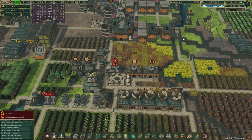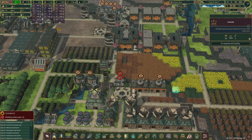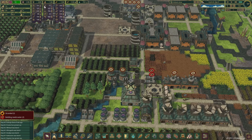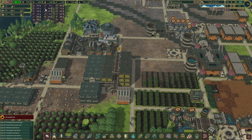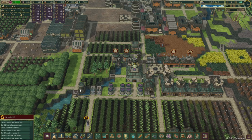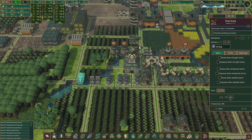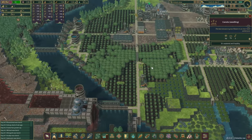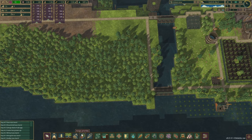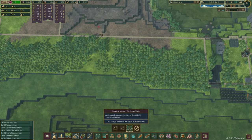Oh, this area has completely dried up. What are we pumping up at this fluid pump over here? It's all died - that was a little bit too quick for us to react. We don't have a lot of canola oil but we do have quite a bit of canola, so that's okay. We'll let it run for a little bit and plant new ones - it only takes 9 days to grow, which is quite a few days but it's alright.